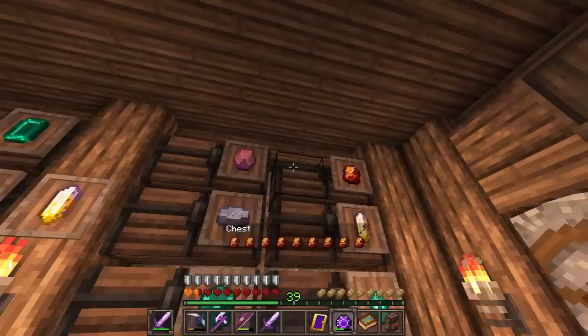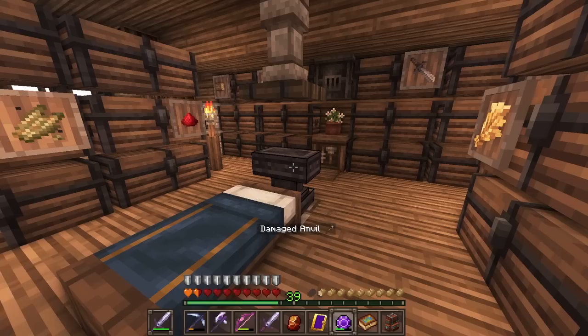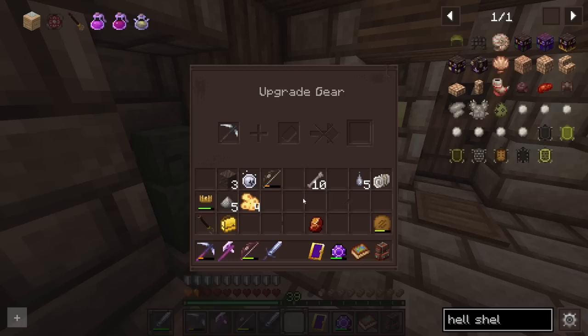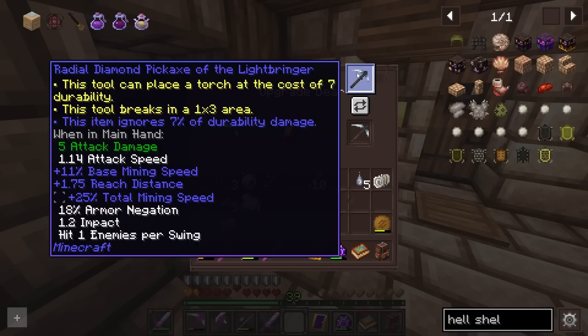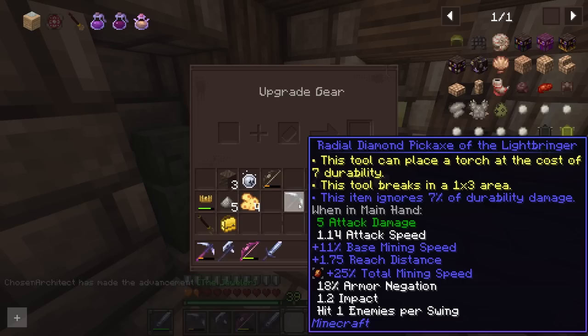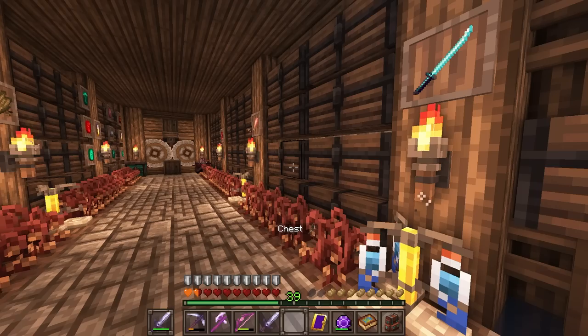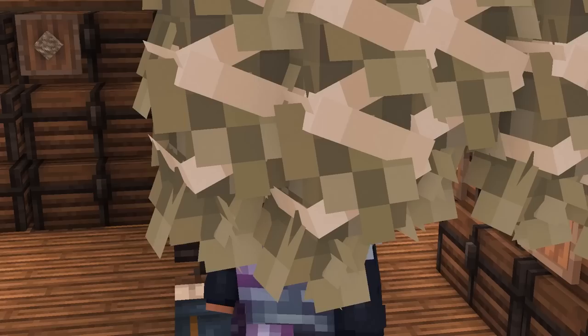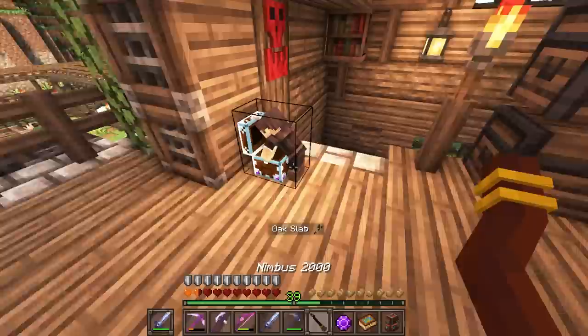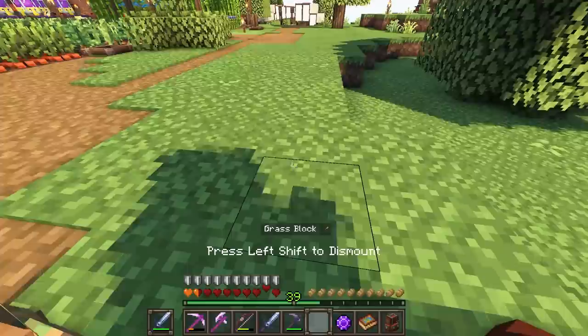This is the best mining speed crystal we have — 25 total mining speed. To apply this we use it in a smithing table with the sockets. And yeah there it is — it does prompt me with that. So this will give us 25 mining speed. It also has 18% armor negation as a weapon, and it already has an 11% base mining speed and a little bit of extra reach, but now we have the extra 25. Combined with efficiency, this might be a really good pick so long as we can enchant it. I'm going to have to work on making some regeneration potions. I am super excited to see what this broom brings as we do some more exploring out in the wild — I think the best use case for this is exploring here in the overworld.